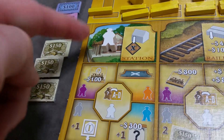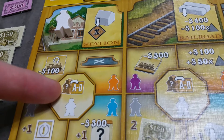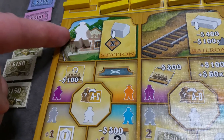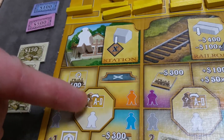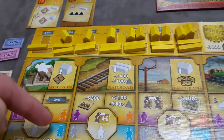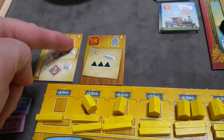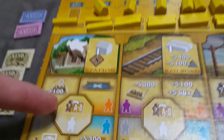Now for the station action bonuses. The unskilled or white worker lets you promote one of your workers to management and place them on a milestone tile — this option is also available with any color worker in lieu of its colored bonus. With a purple worker, in addition to the base station action, you can pay $100 to flip one of your train tiles — immediately taking the benefit or resetting a used tile. At the end of the game, only face-up tiles earn you the eight victory points on the tile.